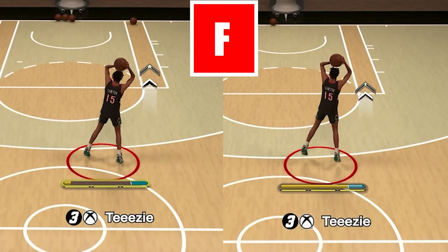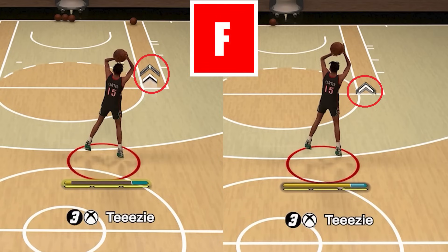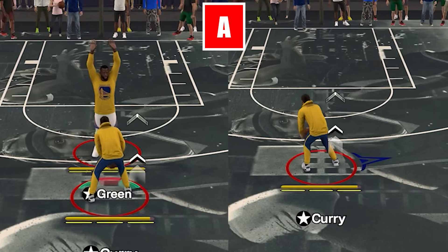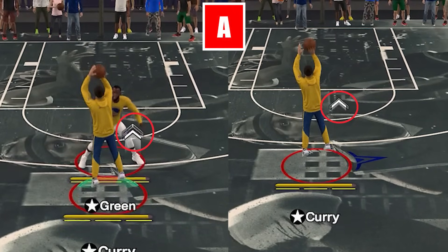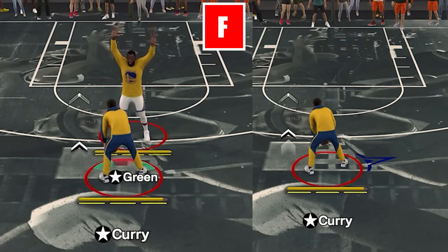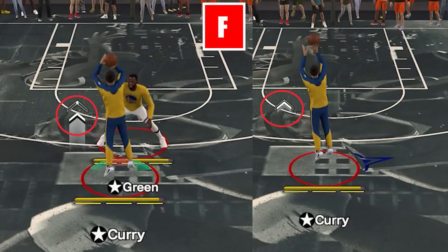What I'm trying to say here is, try not to think that higher timing stability will expand your green window directly. Because some of you might be intentionally looking for a jump shot that has high timing stability and neglect the other elements, just because you think it will expand your green windows. Don't do that.